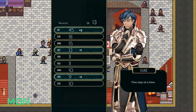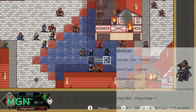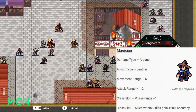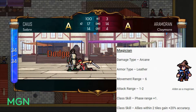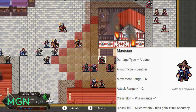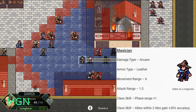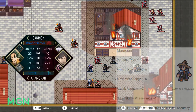Last option for level 10 promotions is the Slippery Magician. Damage type for Magicians is Arcane. Their armor type is Leather. They have a 6 movement range. Their attack range is still 1 to 2. Their first class skill is that you get an extra tile range on your phase ability when you move allies around. Second class skill is that all the allies around you passively get 20% extra accuracy — pretty good if you're going the support route.